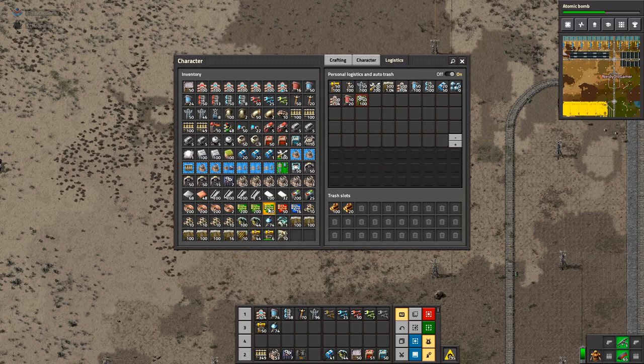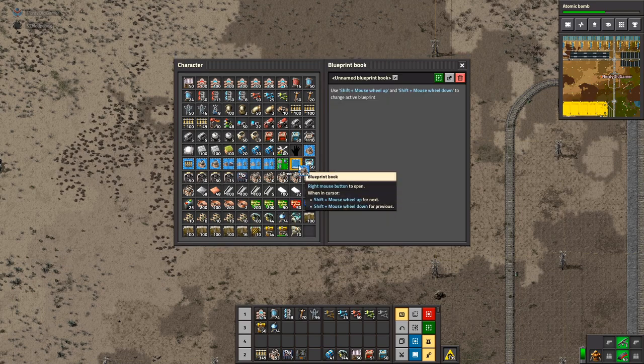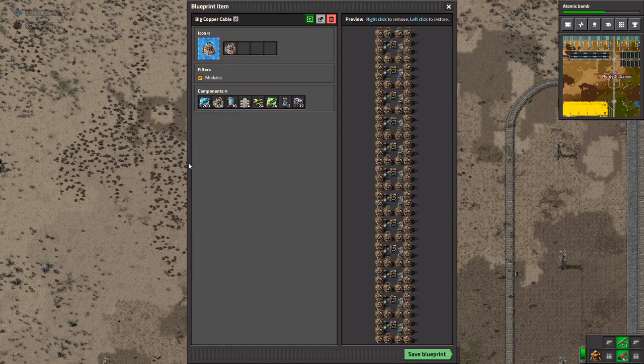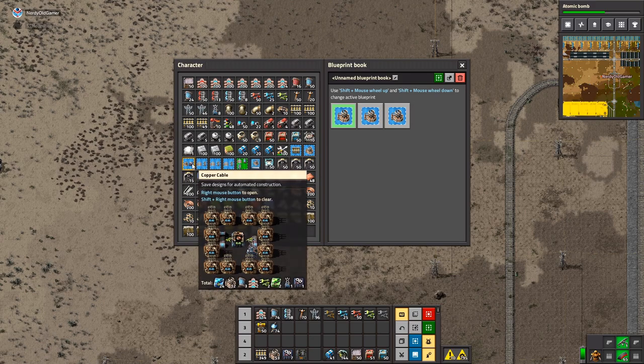Our demand's pretty good — pretty low — mainly because we've got so many beacons around. The beacons aren't actually doing anything right now. Well, some of them are, but not a whole lot.